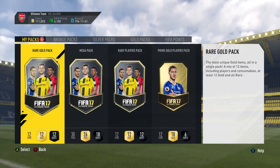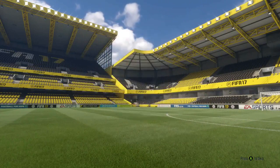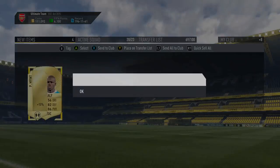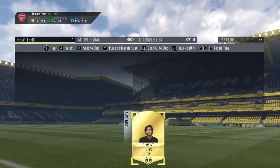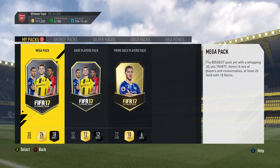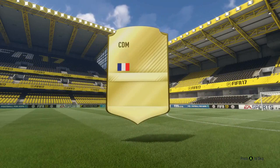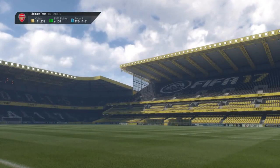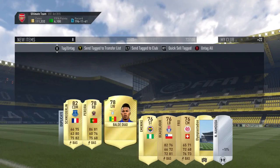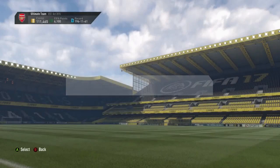Next up we've got a rare gold pack, a mega pack. You get some solid packs from this - this is what we need, EA. This is what we want. We want good things like this - not daily, but definitely a little more common than we're getting them. Let's get ourselves these packs once a week - once a week would be fantastic. Mega pack up next boys. So far nothing good - one 84 or higher rated player is all we've got to date, and that was in the two-player pack. Not even in a good pack. Our pack luck has been bad.